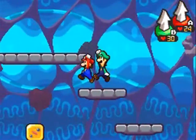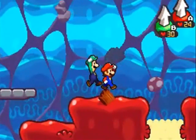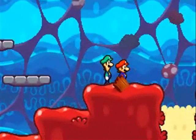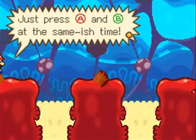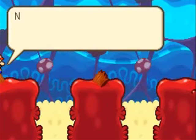Is there an item up here? There is — more mushrooms, always good. I think mushrooms heal 20 or 30 HP. We got a syrup jar not too long ago which will give us more SP. We're going to be getting our special attacks pretty soon — I think actually maybe in this episode we might pick up the first one.